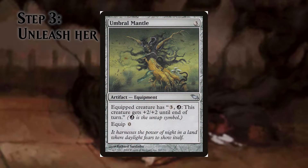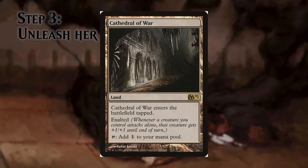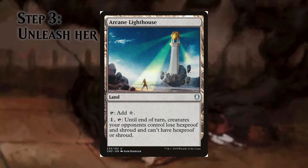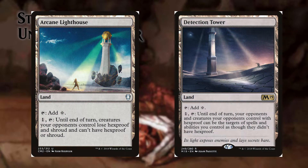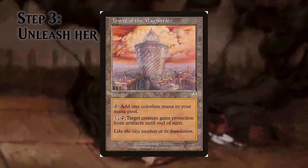Umbral Mantle lets us untap our baby for 3 mana and gives her +2/+2. We also run Bastion of Remembrance to make her attack stronger because of the Exalted. We included Arcane Lighthouse to remove Hexproof and Shroud from opponents and their creatures, and Detection Tower does the same but only with Hexproof. This way we make sure Shaoku can target them. Tower of the Magistrate lets us mess with opponent creatures by giving them protection from artifacts so they can't equip boots to them.